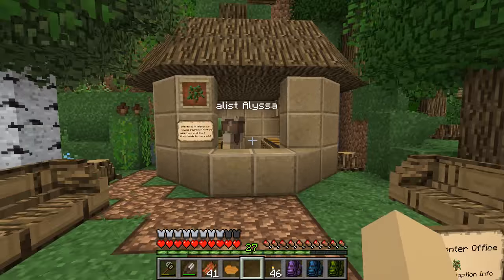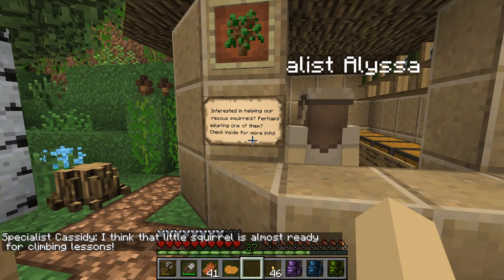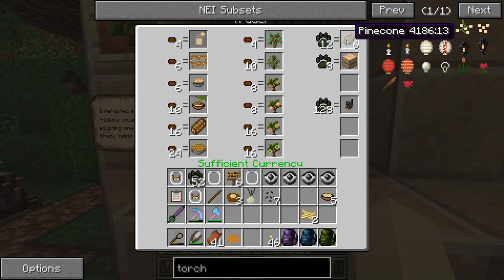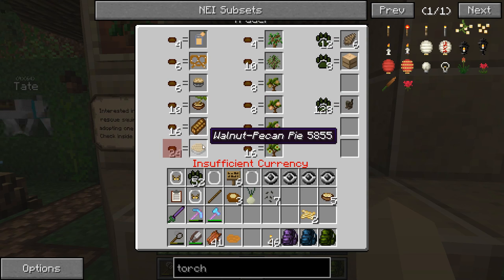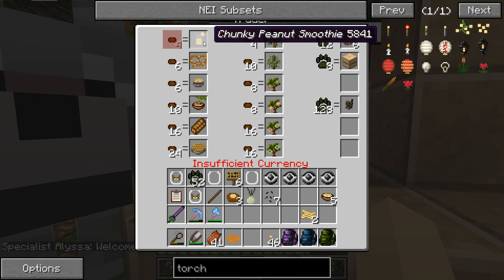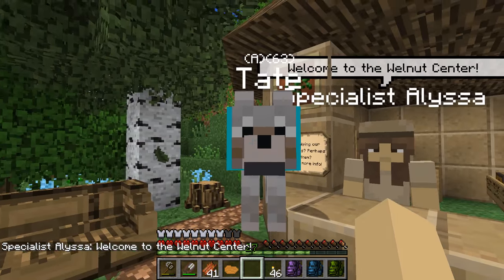Let's come over here to Specialist Alyssa. Interested in helping our squirrels? Perhaps adopting one? Hello Alyssa! She does have unique things — oh my gosh, you can get pine cones from her too! We could go back and do the field snacks. The walnut squirrel plushies! How could I have forgotten those? Triple nut bread, walnut pecan pie, nibble of nuts muffin, sunflower seed pretzels, chunky peanut smoothie, squirrely seed soup. We need to get some of this stuff — that would be so fun, Pine!